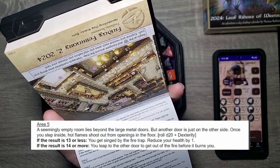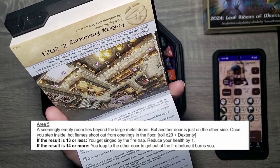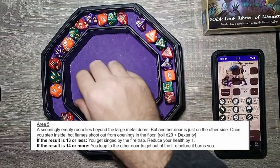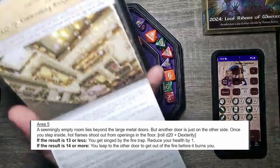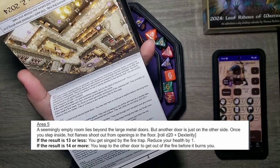That means we can go to five. Area five. A seemingly empty room lies beyond the large metal doors, but another door is just on the other side. Once you step inside, hot flames shoot out from the openings in the floor. D20 plus dex. Nineteen plus one — twenty! Finally, Merrick's waking up. Only took all week. Fourteen or more: you leap to the other door and get out of the fire before it burns you.